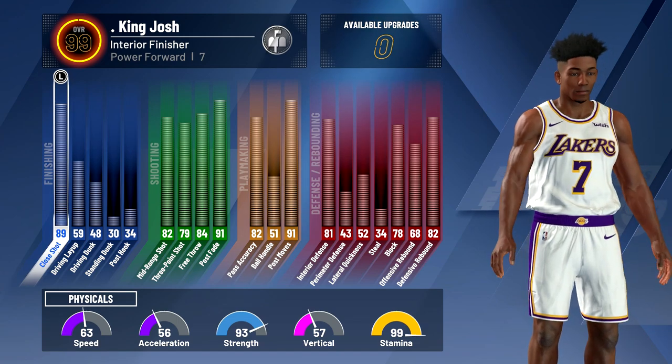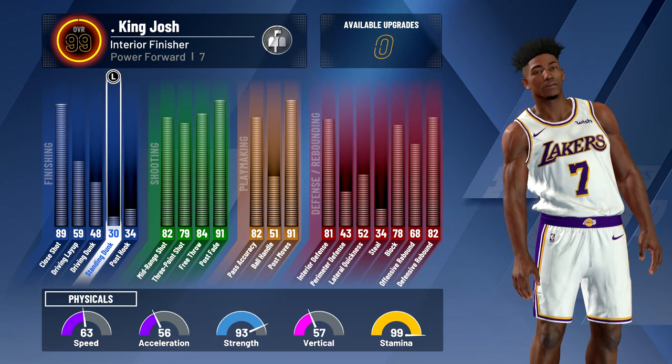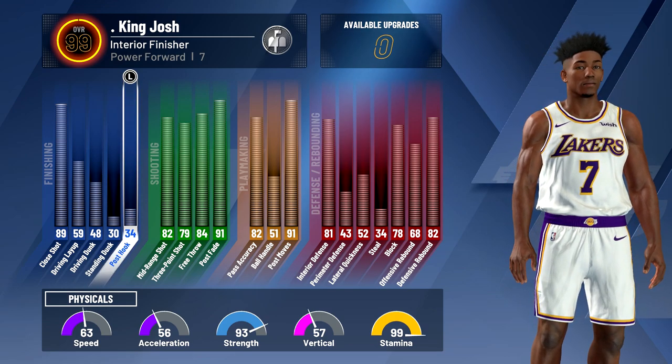My driving layup is only a 59 and my driving dunk is only a 48. My standing dunk is a 30, so this player hardly ever does standing dunks — it's mostly just standing layups. My post hook is only a 34 and I don't really care about that because I don't really do post hooks.